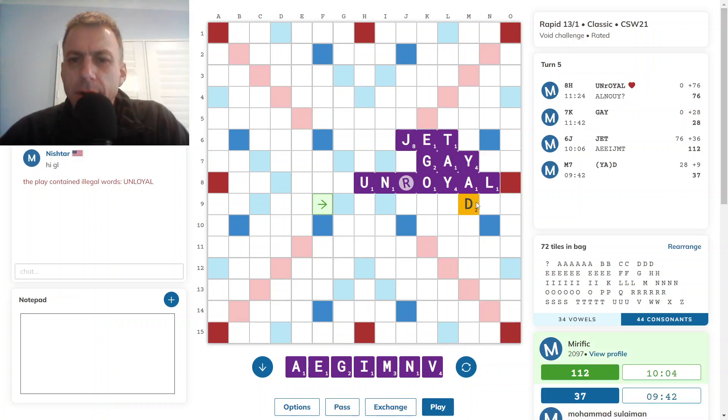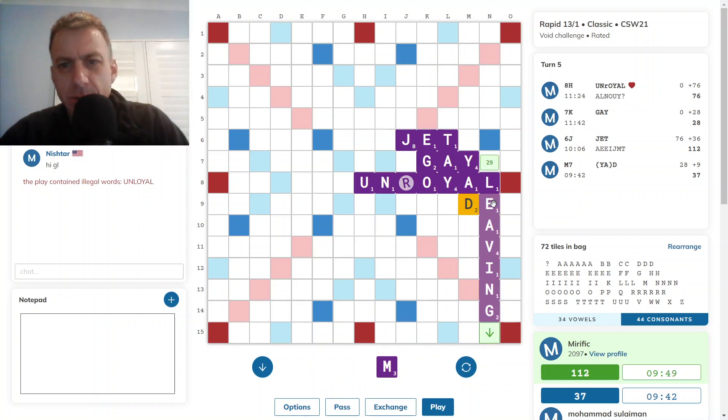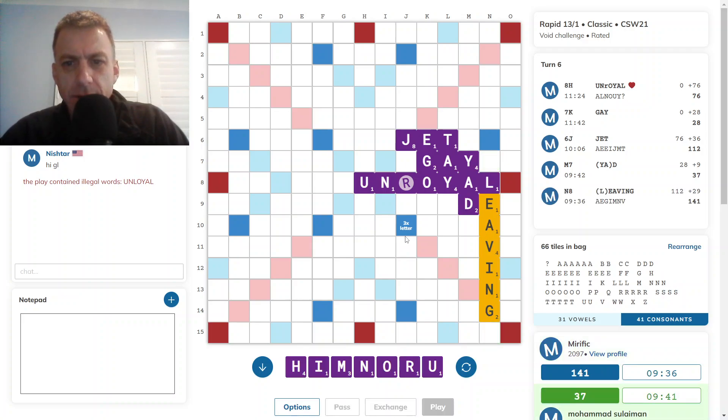Opponent's play — just the D. Which doesn't really change things. I've got leaving here, which does take an S, but it's 29 points and it scores quite well. And even after Vim the rack wasn't fantastic. So I was leaving.